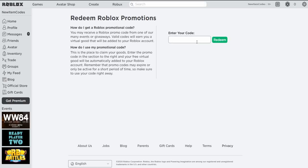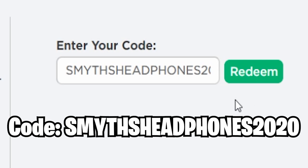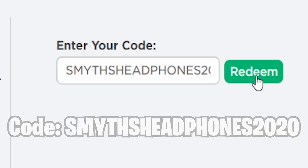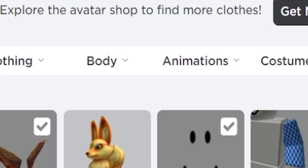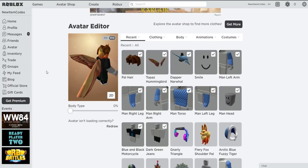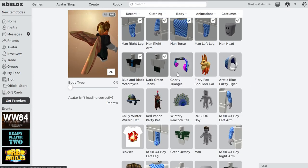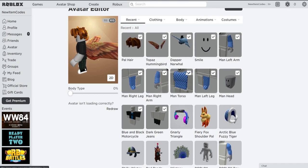Let's redeem the next code — SMITHSHEADPHONES2020. If you redeem this code, you get a pair of Gnarly Triangle headphones, which is also really nice. Redeem that — promo code successfully redeemed! Let's go and check these out. And obviously after that we've got Spyder Cola and Tweed Roblox, which you guys obviously know. Look at that — Gnarly Triangle headphones, which are quite nice.